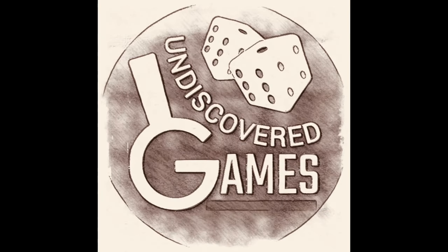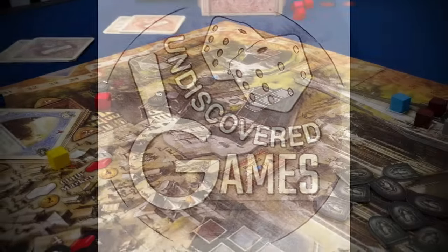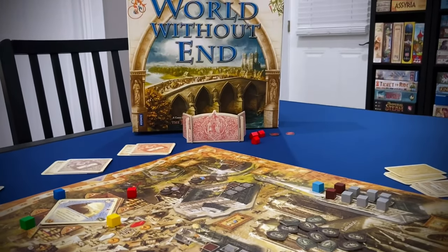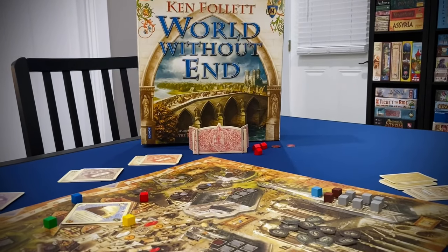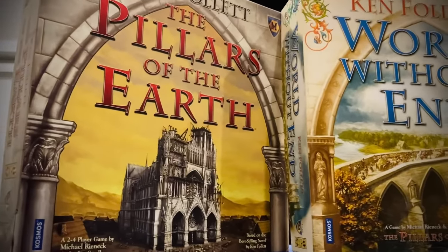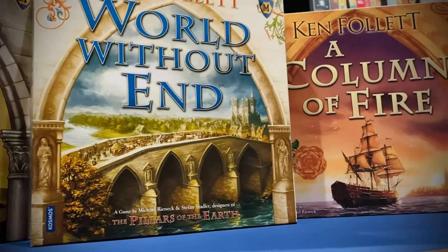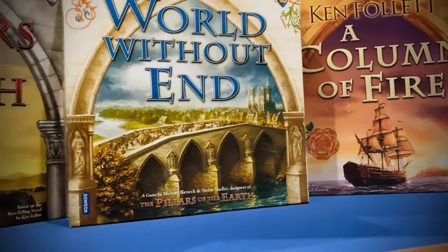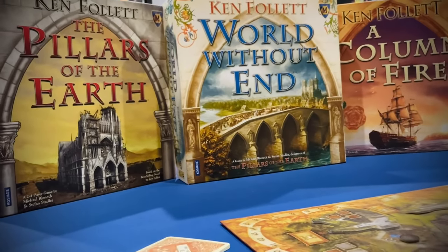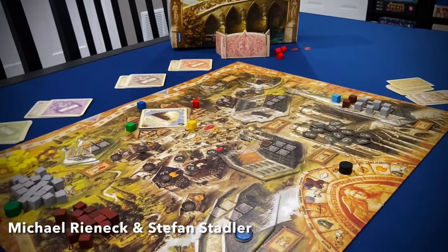Welcome once again everybody to the Undiscovered Games video podcast where we take a look at the lesser known board games of the world and share those with you. Today we're going back to 2009 with a beautiful classic old school style Euro game called World Without End. If the box looks familiar, that's because this is the sequel to The Pillars of the Earth, which is a very popular worker placement game. These are all based on Ken Follett's Kingsbridge novels — if you've ever read those books, let me know in the comments below. I would love to know how well the games tie into the books.